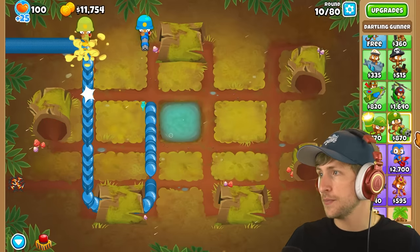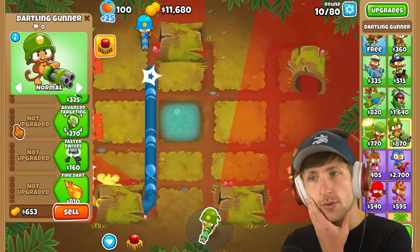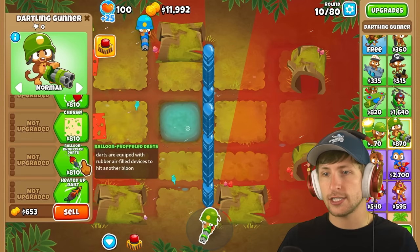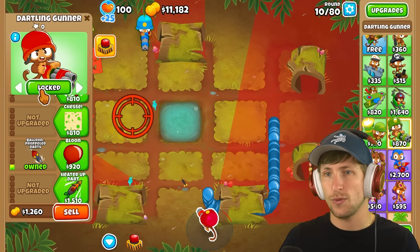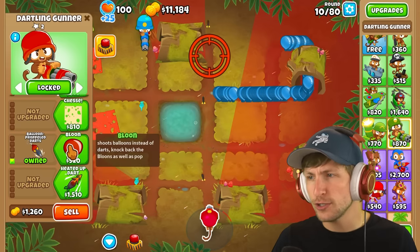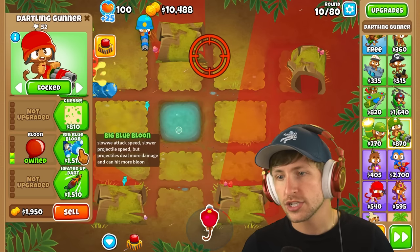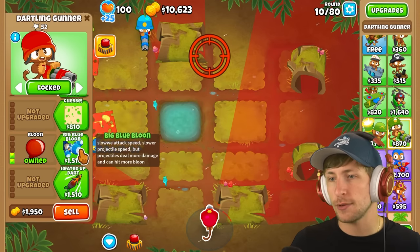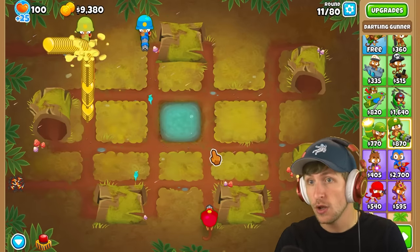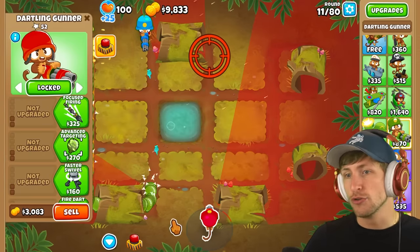We might need to get another one here. We've gotten cheese and ice — now let's try balloon propelled darts. What are balloon propelled darts? It just says balloon. Big blue balloon — slow attack speed, slower projectile speed, but projectiles do more damage and can hit more balloons. Oh my gosh, it's literally shooting MOABs! Holy cow, look at that — this guy just shoots MOABs. I'm in, say no more!